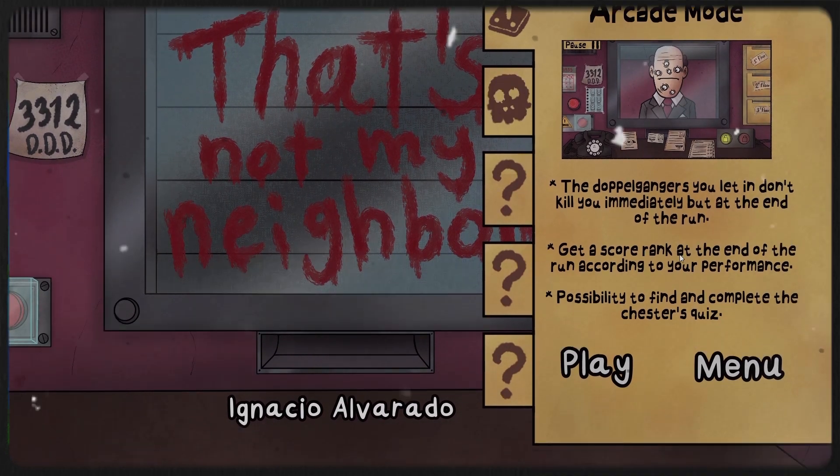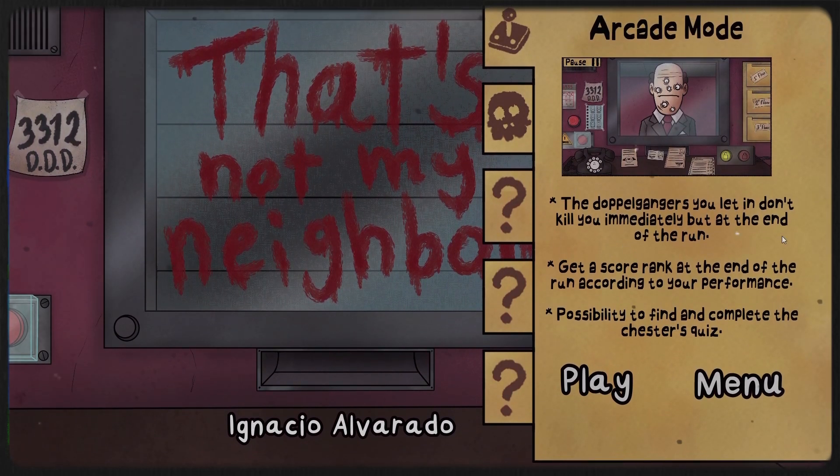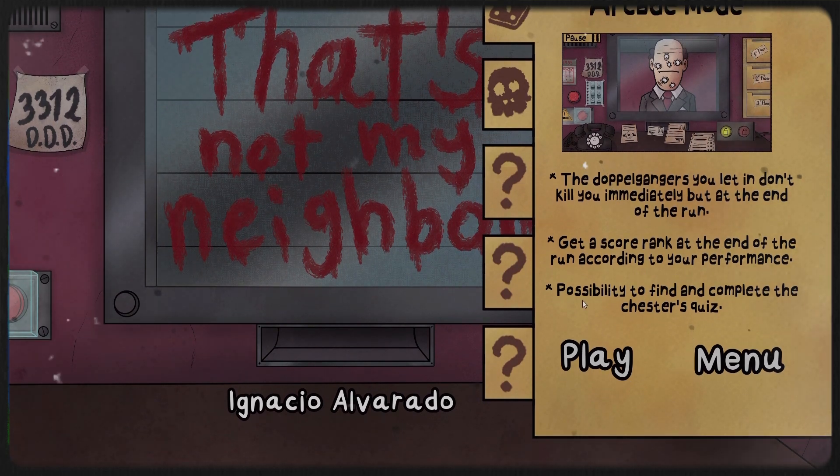We'll do arcade mode later, maybe. Doppelgangers you let in don't kill you immediately, but at the end of the run. You're going to get a score rank at the end of the run according to your performance. Possibility to find and complete Chester's Quiz — whatever that is. Alright, let's get into it.